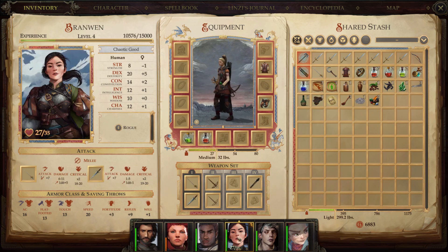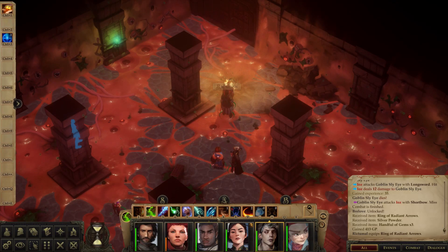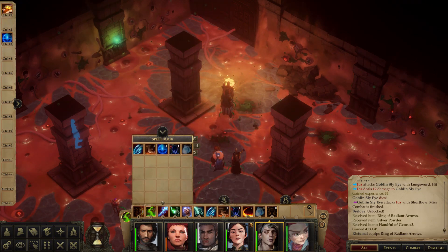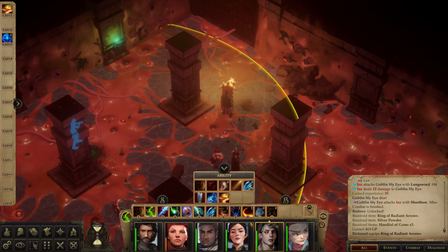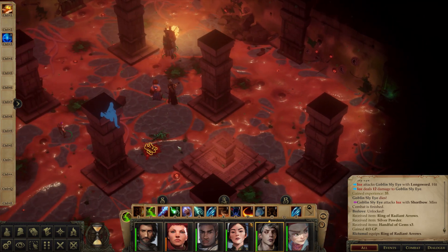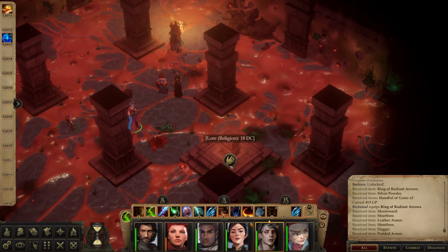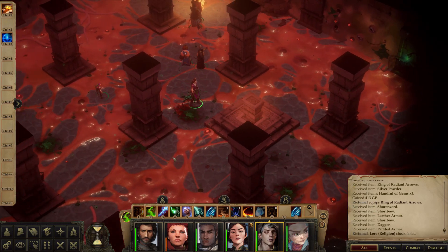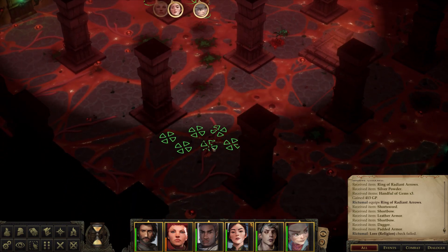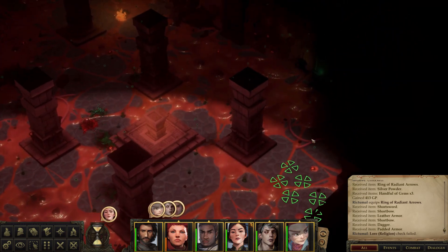Give the ring to the wizard. Where does it show up for you? There it is — put it over there so we know it's different. Let's loot the bodies. Nothing in particular — knowledge religion DC is getting a little bit higher. Oh, I failed. We may rest right now just to get our spells back, but let's just check the room first and make sure there isn't anything else we're supposed to find.